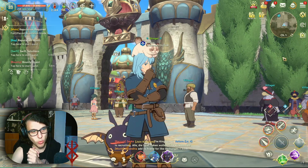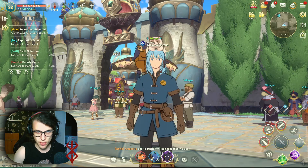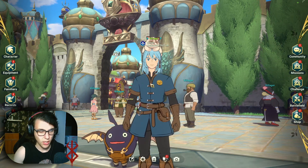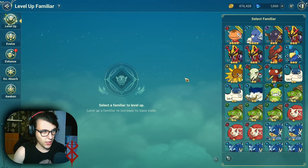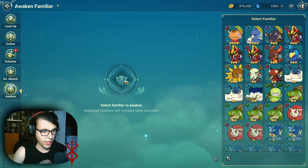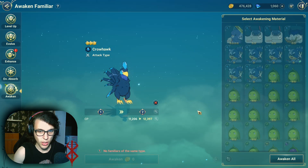Alright guys, what's the most effective way of increasing your familiar CP? The answer is really obvious. The most effective way of increasing your familiar CP is leveling them up. Awakening them — I awoke my boy here with another chicken and it increased the level as you can see here.